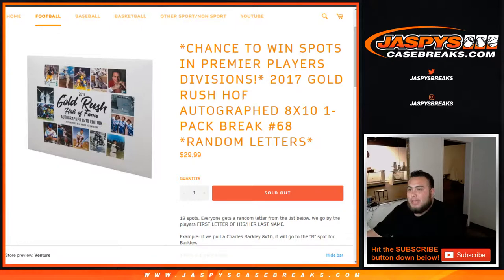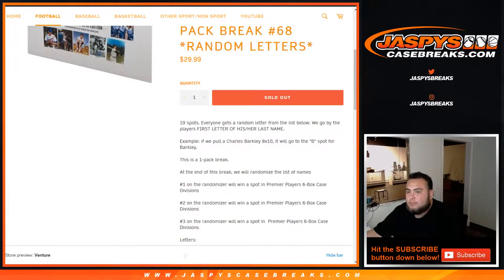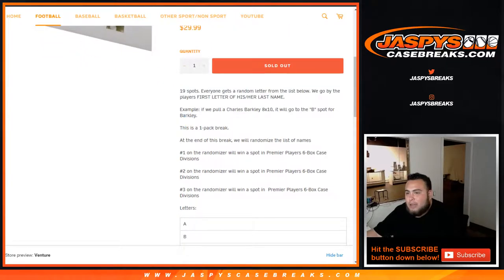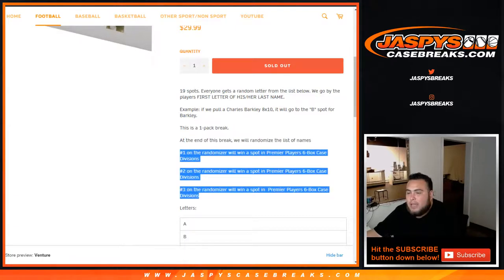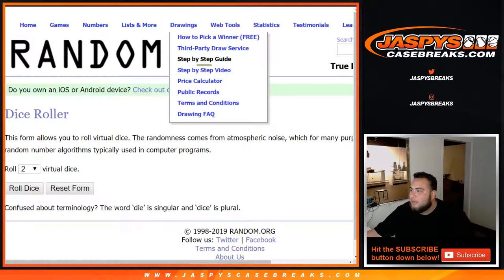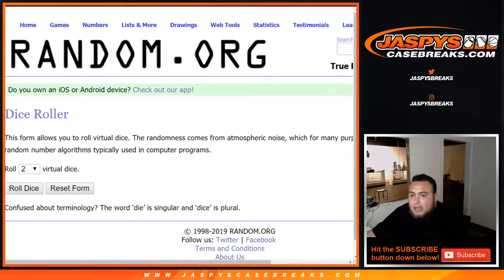We'll be giving away a chance to win spots in the Premier Player Divisions break. Just as a normal group break first — 19 spots, everyone gets a random letter from the list below. We go by a player's first letter of his or her last name. As an example, Charles Barkley 8x10 will go to the B spot for Barkley. This is just a one-pack break. Then at the end of the break, we'll randomize the list of names. Customers that come in the top three will win a random division spot in 2019 Premier Player Six Box Case Breaks, which is a $175 value spot. Pretty good return there if you place in the top three. I've copied the list of letters — let's do the break first, then we'll do a randomizer for customers only at the end.